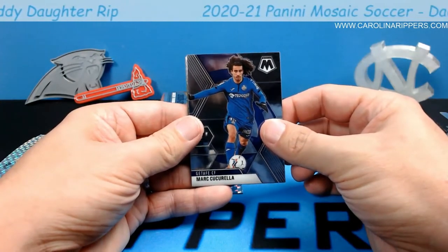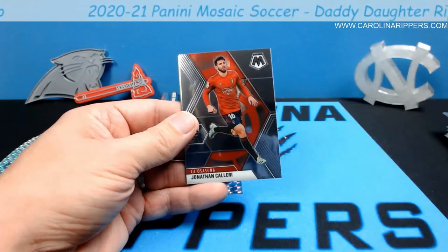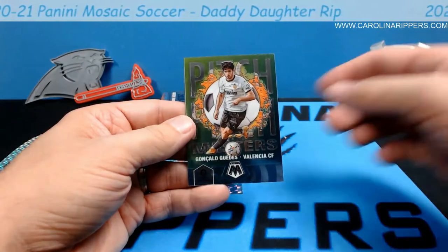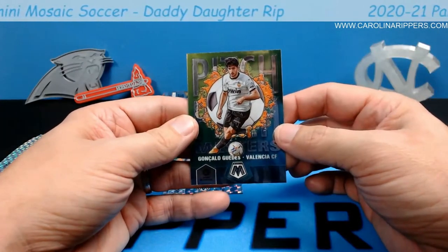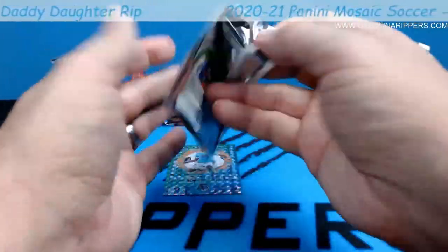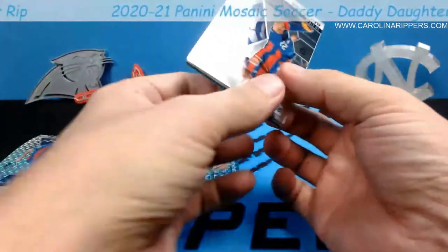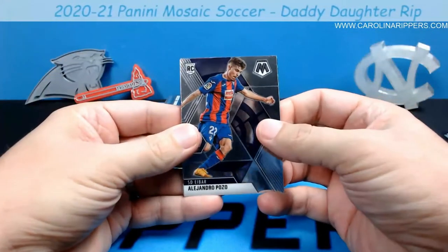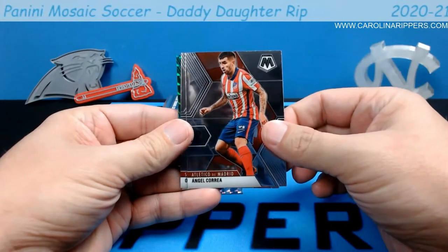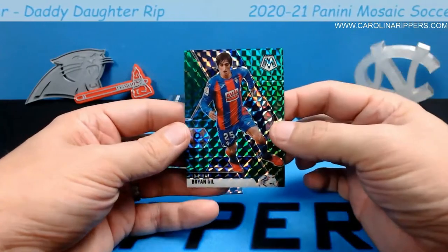Marc Cucurella — Cucurella, I don't know — Cucurella. Jonathan Calleri. And another Pitch Masters — Gonzalo Guedes. I need to spend some more time in Mexico maybe, so they can teach me how to pronounce these names. I feel bad. Alejandro Pozo. Angel Carrera again, Oliver Torres, and a green — Brian Gill. I can pronounce that one!